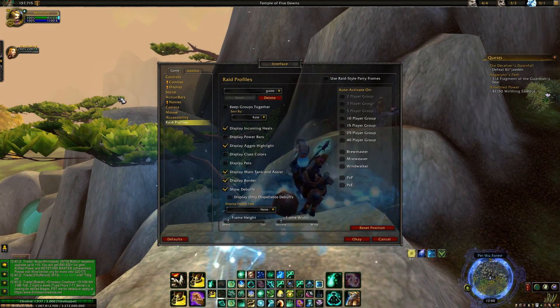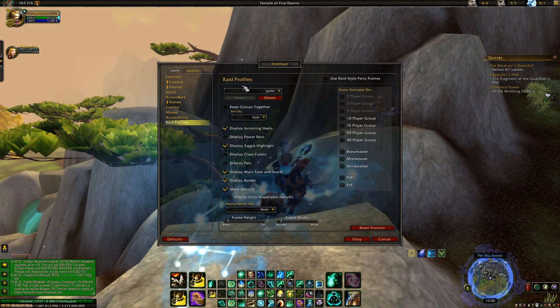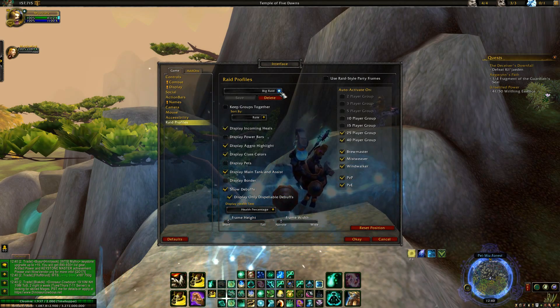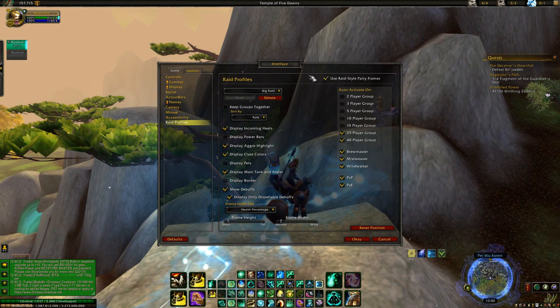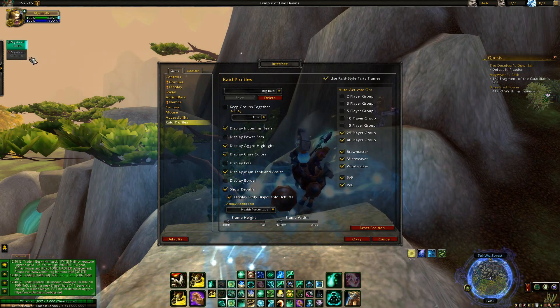This is what it's going to look like, and we're going to change it now. I raid and PvP so I do have a lot going on, and I'll show you how to change it. The first thing I click is 'Use Raid Style Party Frames' — that's just so it looks like this without being in a raid.